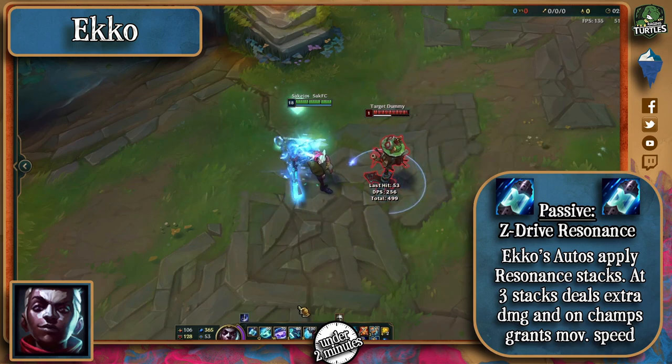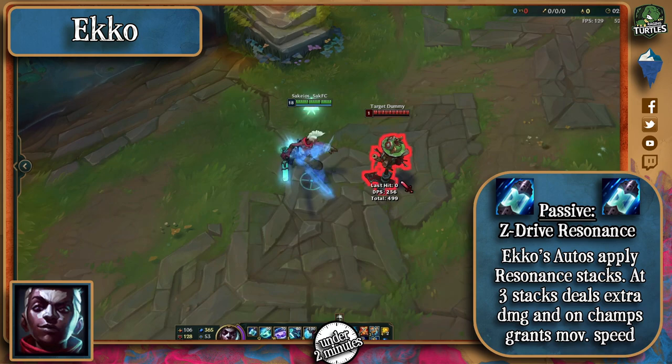Ekko's passive makes him apply resonance stacks to enemies, and at 3 stacks will also make him deal extra damage. If he manages to stack this versus an enemy champion, he also gains extra movement speed.